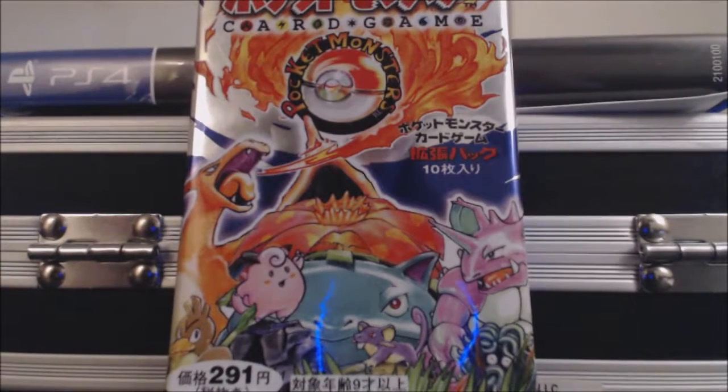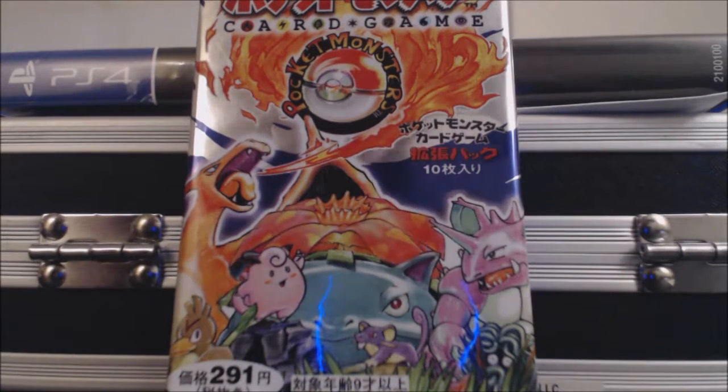Well hello my darlings and welcome back to my channel. As you can see, I got a Japanese booster pack of the original pocket monsters cards — these are base set cards. If you're old enough, you remember the 1999 base set cards, and that is essentially what these are except they're in Japanese. I found these online, you can get them on Amazon. Given that these are 90s cards, they're gonna be a little bit expensive — it's hard to find a booster pack for less than $20.